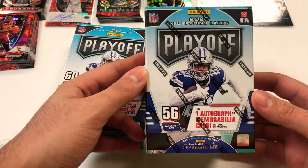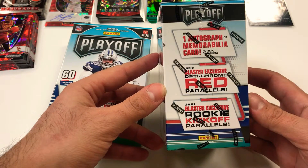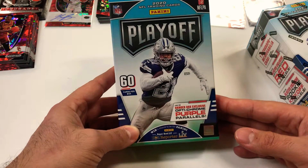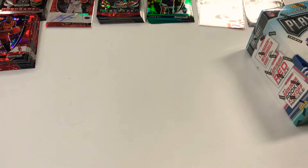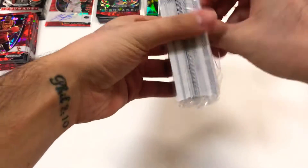We got one autograph or memorabilia card in the blaster box. Look for optichrome red parallels and then rookie kickoff parallels. The hanger has 60 cards with hanger box exclusive optichrome purple parallels. So let's go ahead and start off with the hanger really quick — just to get a feel of the different cards and different products.